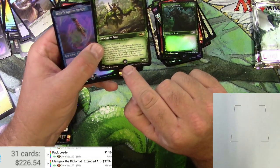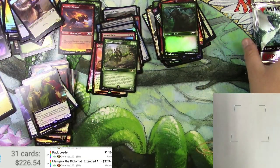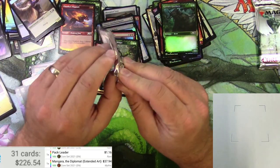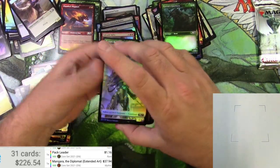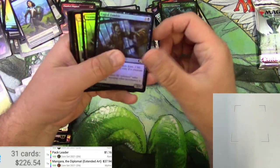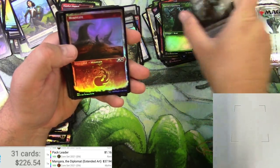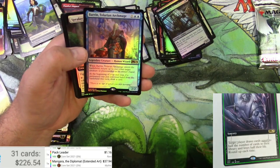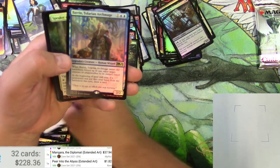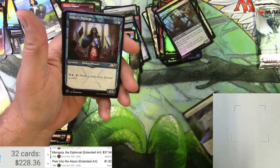Acolyte, Harbinger, Gorehorn, and the Insight. These have the round foil stamp at the bottom - okay, fine, whatever they want to do. Not sure the reason. Construct, Soldier, Zombie, Swamp, Geyser, Mountain, Peer into the Abyss again.